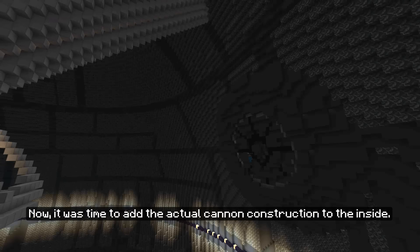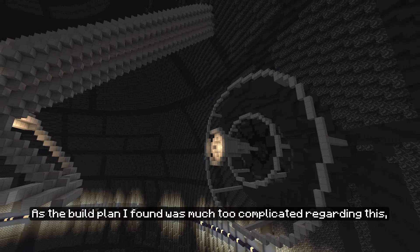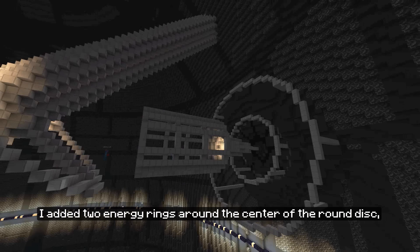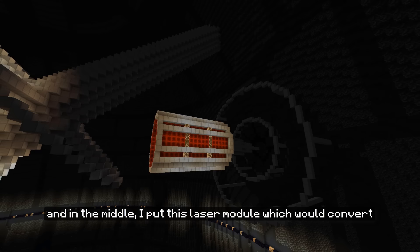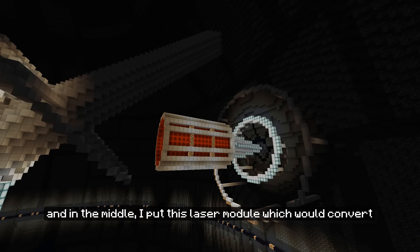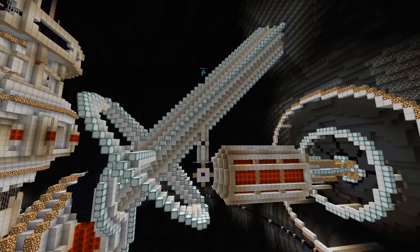Now it was time to add the actual cannon construction to the inside. As the build plan I found was much too complicated regarding this, I opted to create my own design. I added two energy rings around the center of the round disc, and in the middle I put a laser module which would convert the energy from the generator to the actual laser beam. I also added some more lights to the whole inner structure, since it was still a little too dark in some parts. As a finishing touch I also added a power cell on top of the support structure.